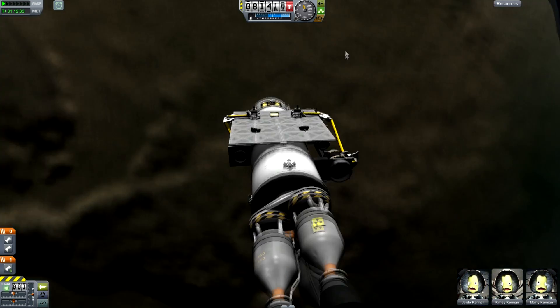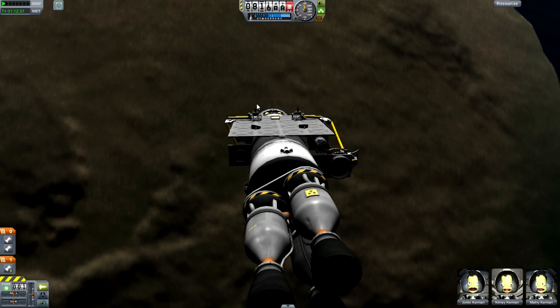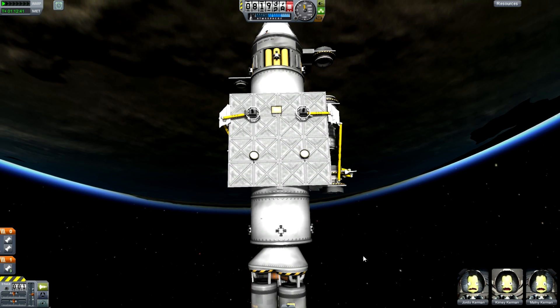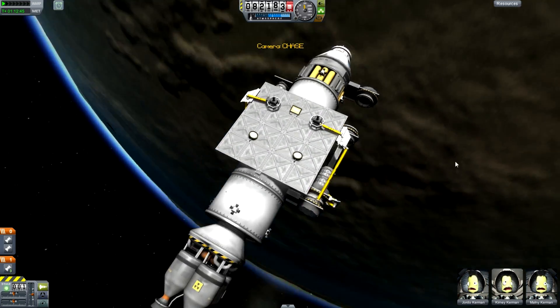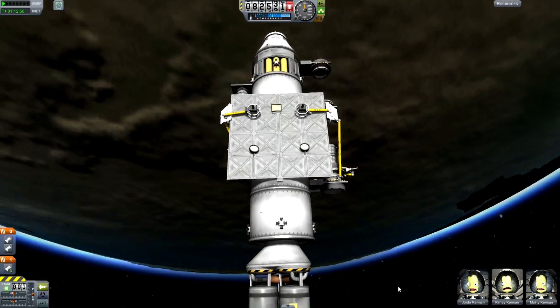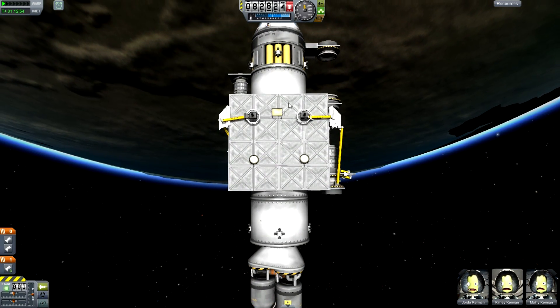And we have two engines. So if I throttle up, watch what happens — we get one of them burning. Now, if I press 2, we get another motion of things moving around. And after everything's stopped moving, I can throttle up and that engine is firing. Wait a second. So now we have set this one, and this one is set.